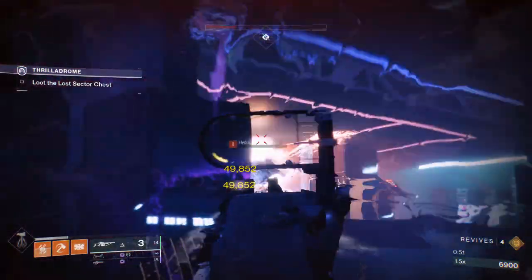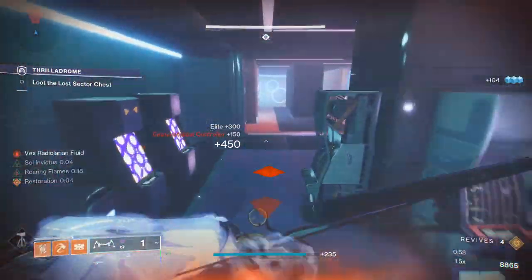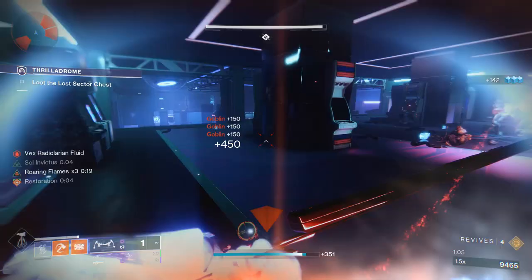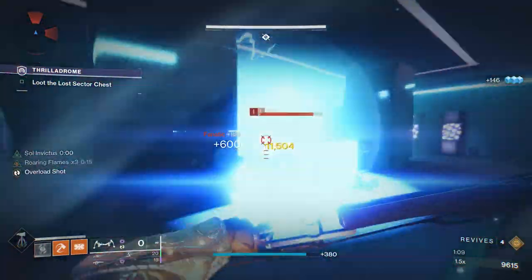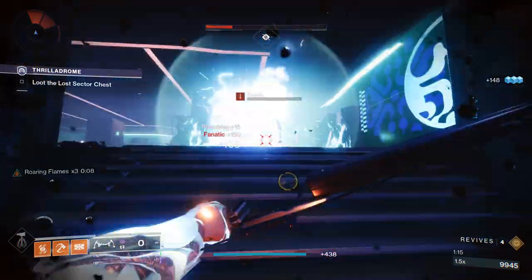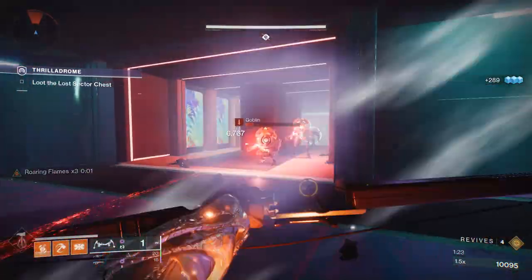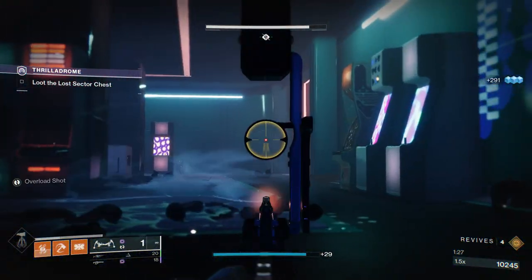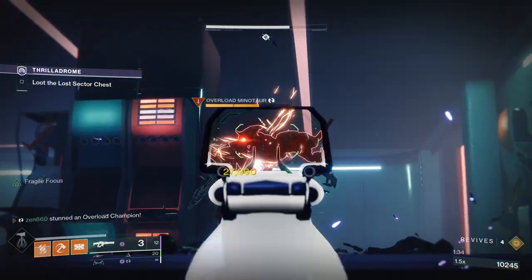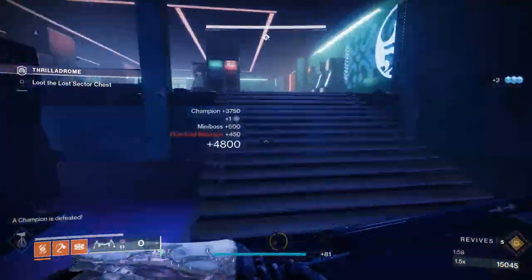Now we're gonna deal with this Hydra with our Arbalest — very simple, and you can see why Arbalest is necessary here; without it you'd be sitting there with a Pulse Rifle for another two minutes. Then come over, start to chip the Goblins, and Fanatics will spawn behind you — make sure to take care of them. The Overload is going to jump up the stairs, so be ready. Stun him with your bow; if he runs away, grab his attention, kill some Goblins, then run back. Position yourself so you can back up and turn left when he comes unstunned and chases you.